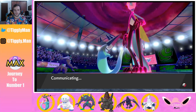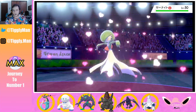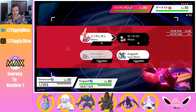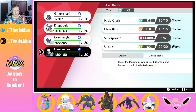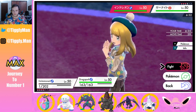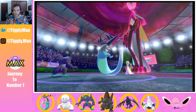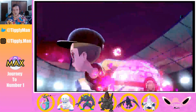Depending on who he throws out I can get a Reflect off. Dragapult is stuck in Fire Blast but we can change that. I'll Sucker Punch the Gardevoir and drop a Max Phantasm with Dragapult. I hope the Gardevoir attacks so I can get my Sucker Punch off in case it's carrying a Focus Sash or something — but looking at it, it's probably Life Orb or Choice Specs.